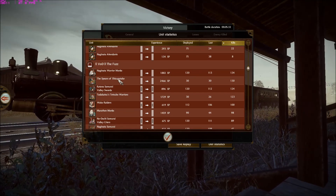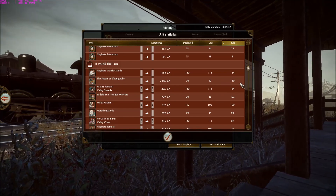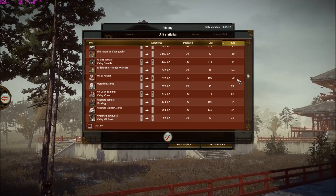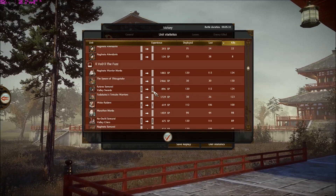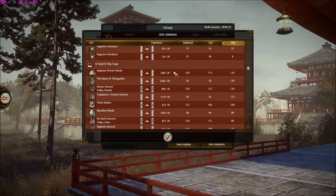The Fuzzer's warrior monks did very well. Spears of Shinzgetze did alright. Valley Swords did pretty well. The monks — Baccaridus — did very well. The Fuzzer's army performed very well overall. It's just unfortunate that he wasn't really backed up by his ally the way Sarav was backed up by me.